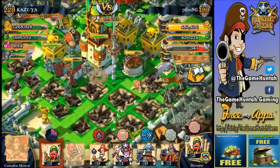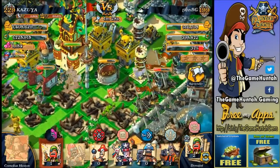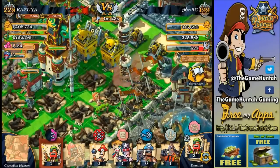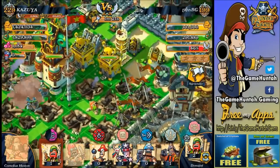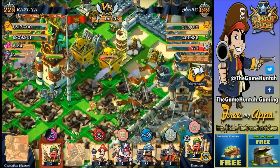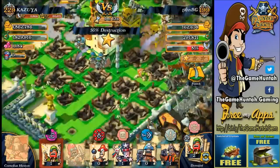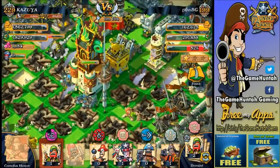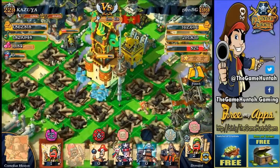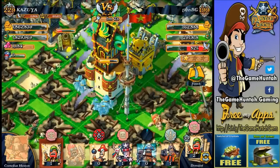I got all my juggernauts in the middle of the base taking care of business. Cornelius is doing a really good job attacking defensive buildings, which is what we need. Let's see if the gunners can do the same. Cornelius is going to go down — he's all alone in there. My jugs are in a decent location and receiving most of the damage.